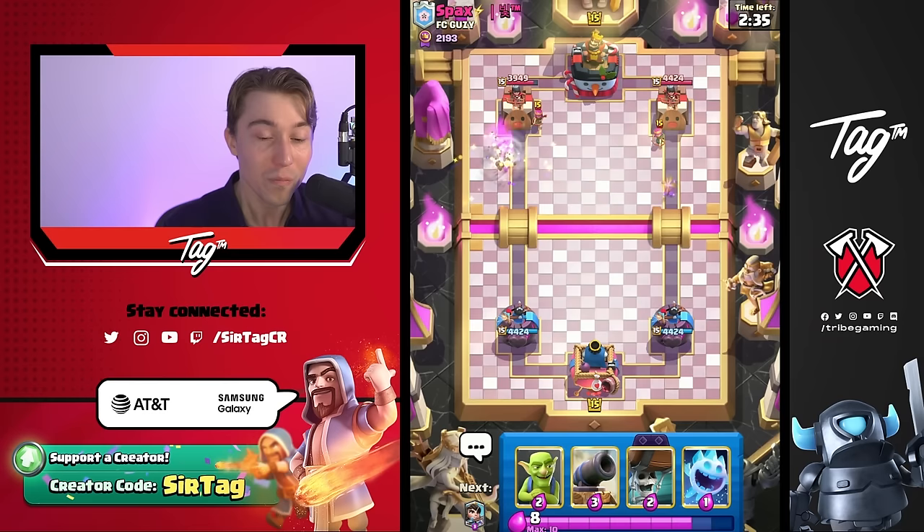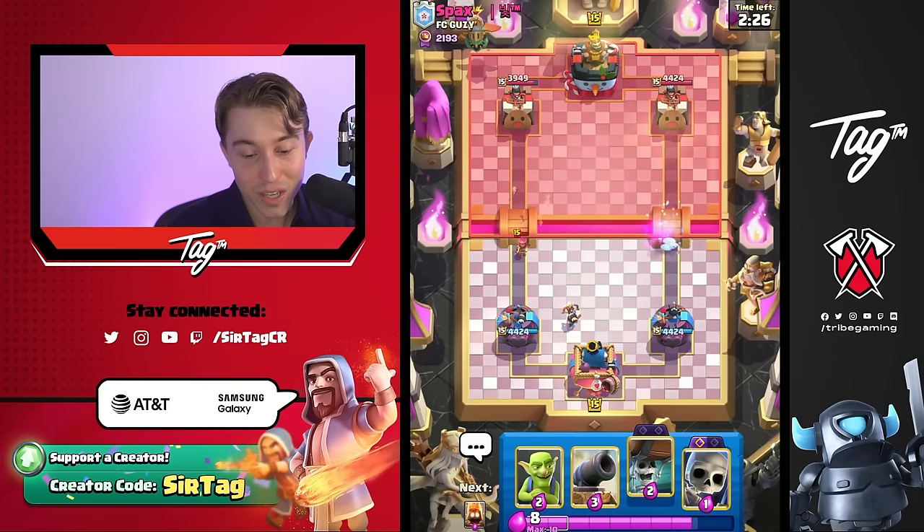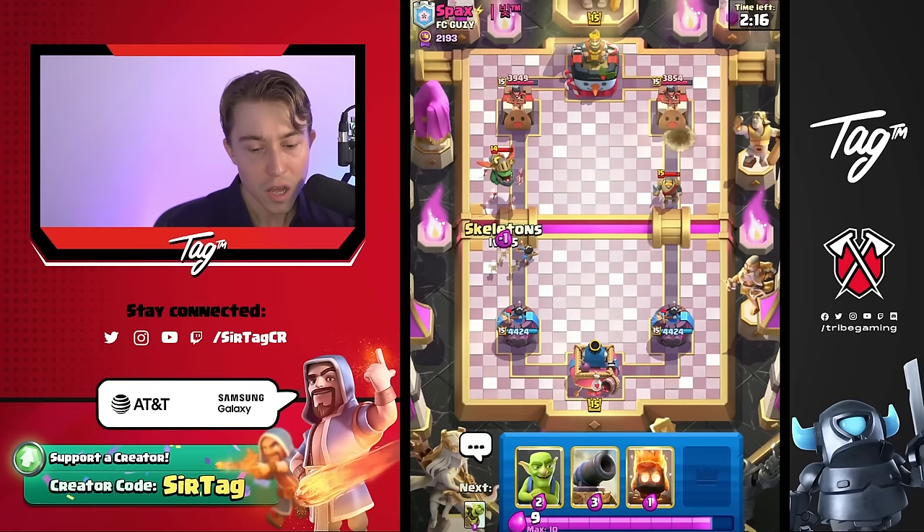It's nice to have a deck like this one that has a fast cycle and doesn't have any small spells, where the Cannoneer would kind of get crushed if the opponent decides to go in for bait cards. This deck needs the Princess Tower so you can have the reliability of running more 1 Elixir cost cards and not have to rely on a log to go and clean up whatever skeletons are spawning from the graveyard.